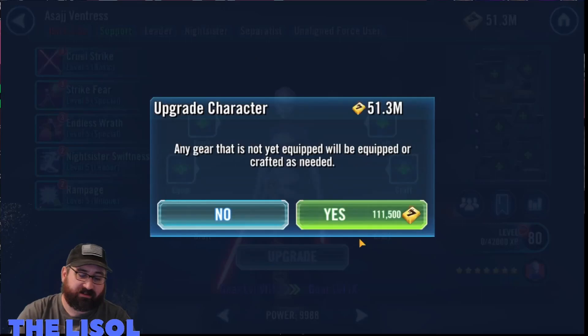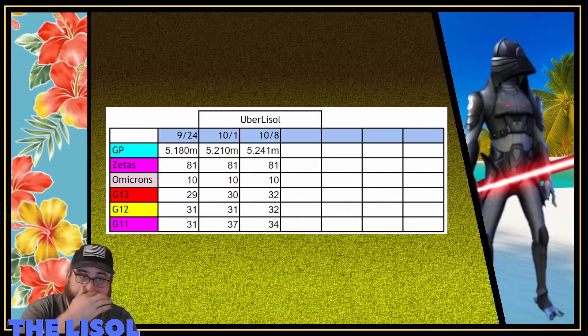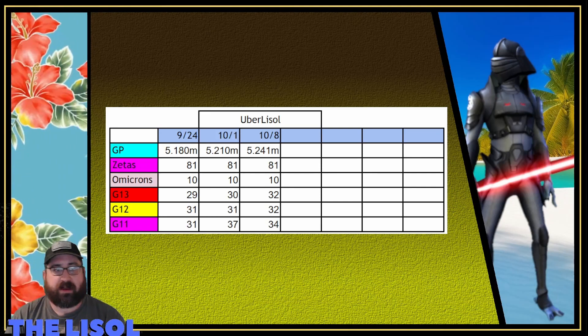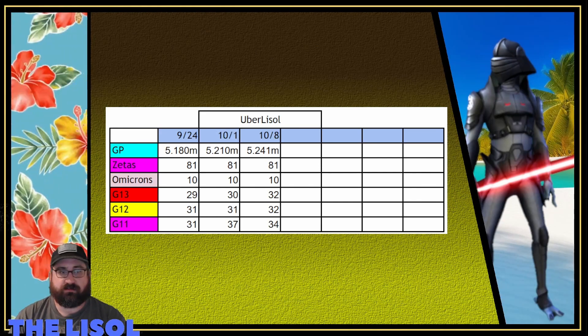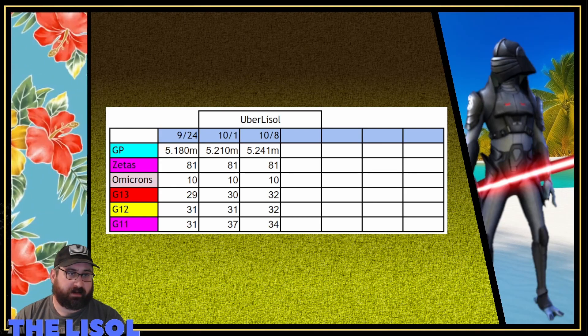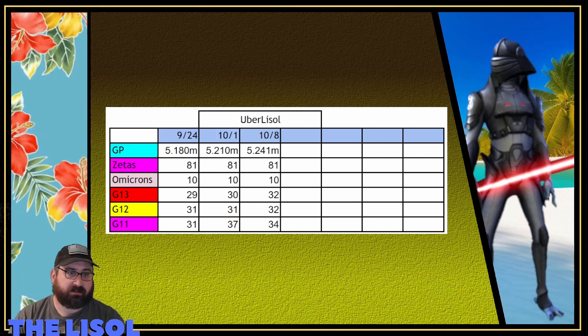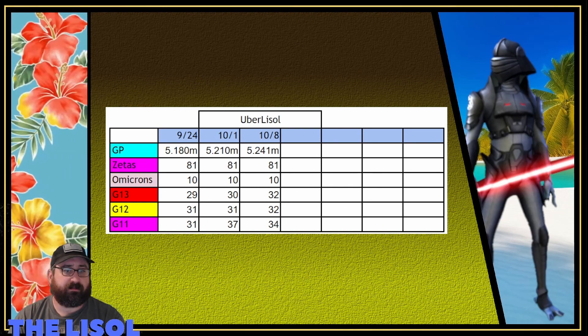Looking at the backfill, I've got nothing I can really backfill here. Tracking progress week to week: I went from 5.210 million to 5.241 million GP — that's about 30,000 GP. Zetas stayed the same at 81, Omicrons the same at 10.